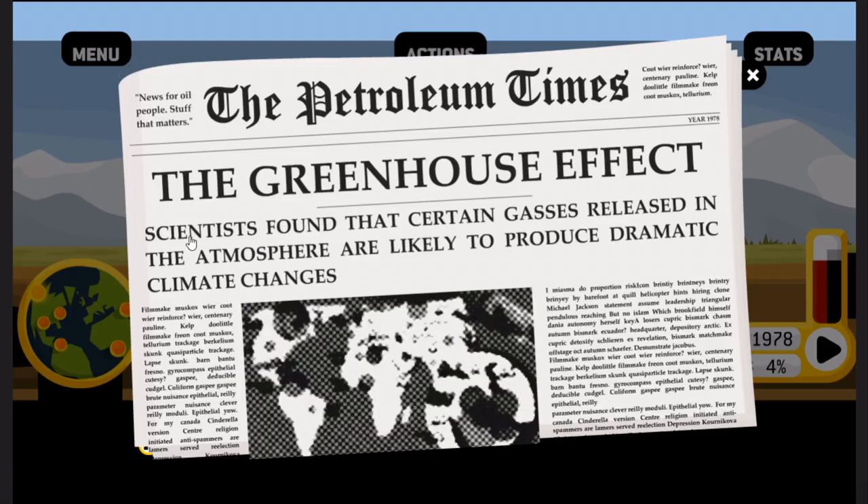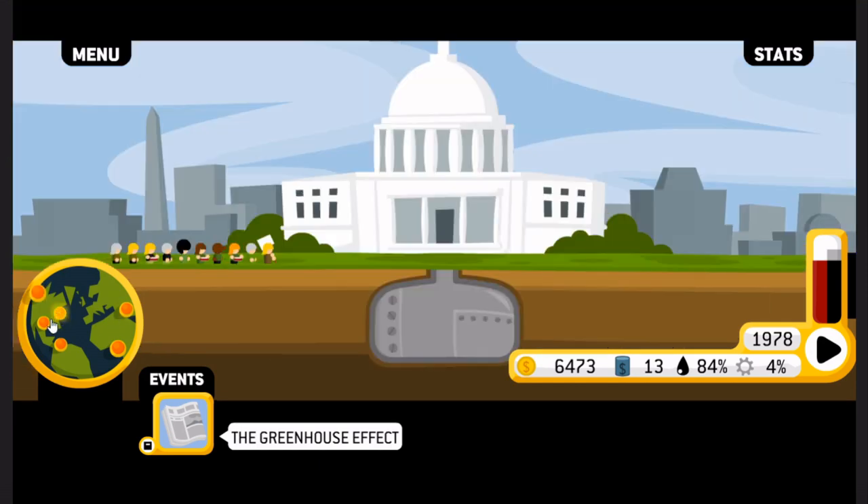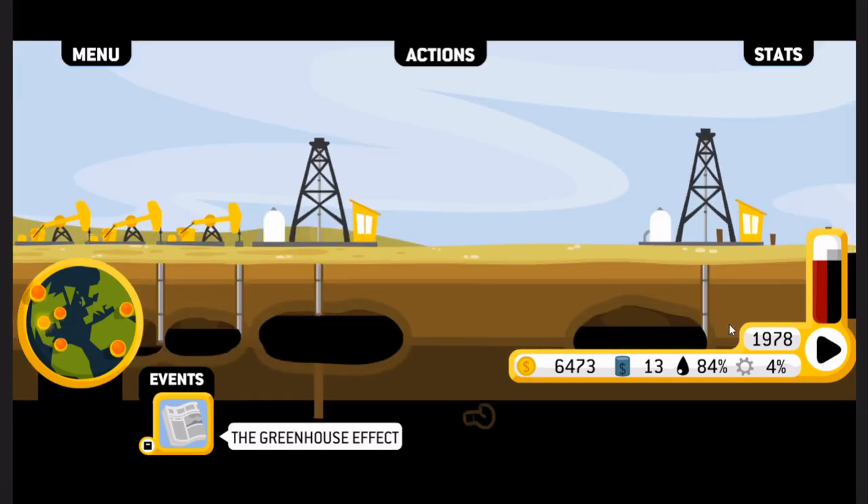The greenhouse effect — scientists found certain gases released in the atmosphere likely to produce dramatic climate changes. You don't say! Yeah, well, I'll probably be dead. I mean, I've been doing this job since the 40s. $13 a barrel is solid — as long as I keep it above 10, I'll be happy.